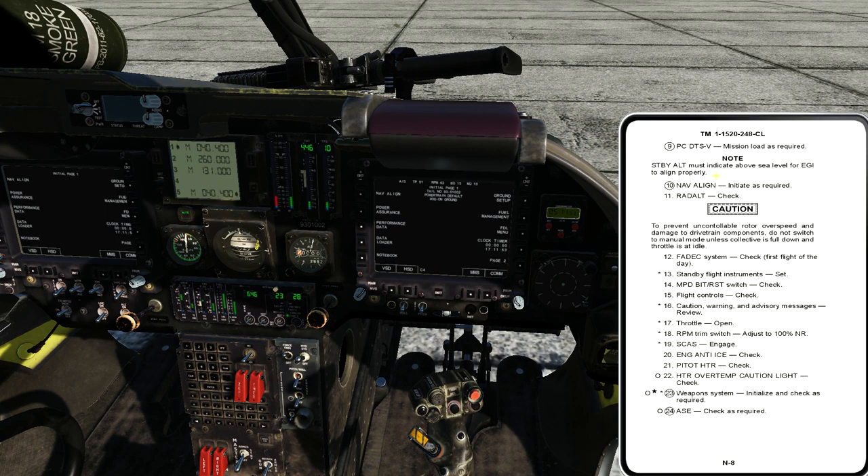There's a note here: standby altitude must indicate above sea level for the EGI to align properly. The EGI — embedded GPS/inertial systems — are two separate but cooperative systems working together to tell the aircraft where it is on the face of the earth, which way it's facing, and referencing nav data. The inertial system is the primary navigation system; GPS backs it up and continuously updates it. If my MSL altitude indicates below sea level due to an erroneous altimeter setting, that will really gum up the NAVALINE process.